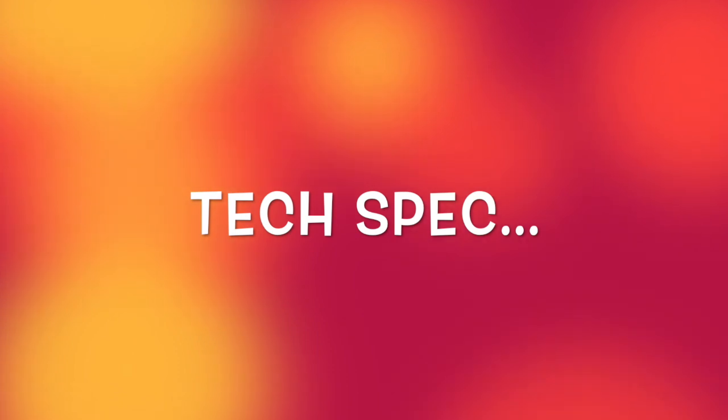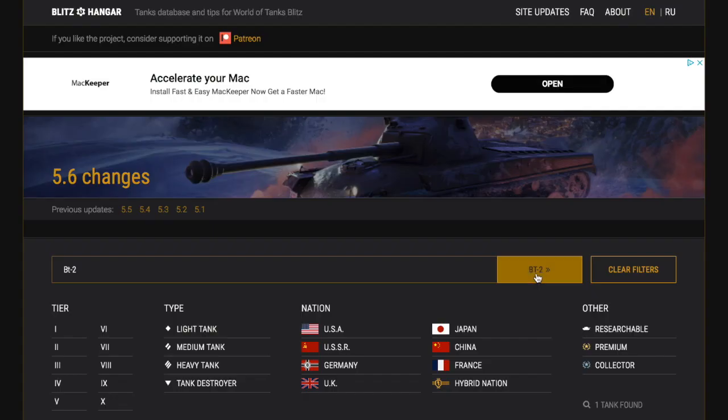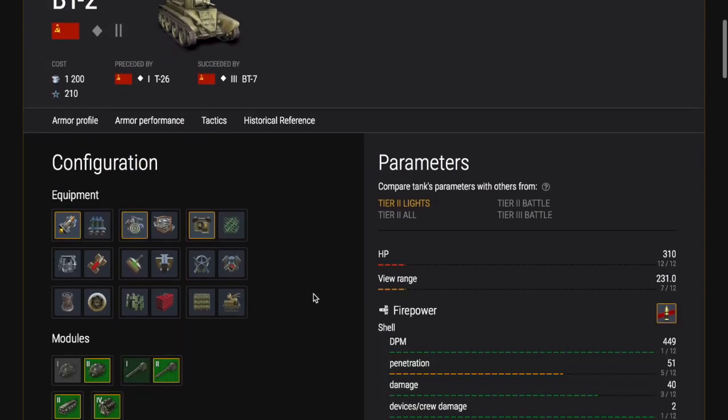Firstly, as always, we're going to have a look at the technical specification of the tank and then some gameplay. As always, we are going to use Blitzhanger - a fantastic asset which I suggest you all use. It's blitzhanger.com. So here we are now on Blitzhanger, and we are going to set the tank up. You can use the pause button if you want to see the exact loadout.